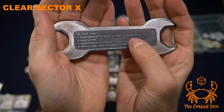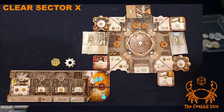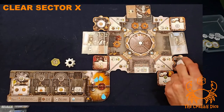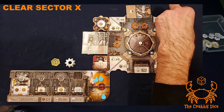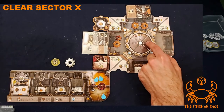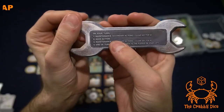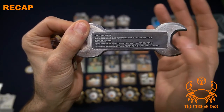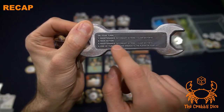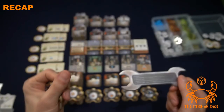The cleanup step takes place before and after your main action as the last step. It involves clearing sector X: any gears there rust and go back to the general supply; any machines get discarded to the general supply; engineers go back to your hand. That's how you recover previously played engineers — when they reach sector X, they return to your hand. Summary of turn order: secondary actions, clear; main action; secondary actions again; clear; pass the wrench.